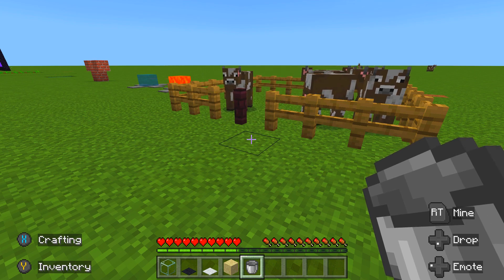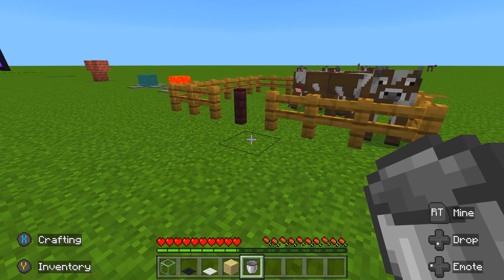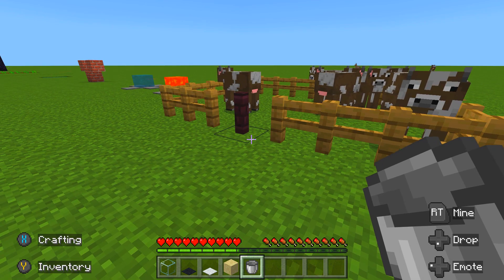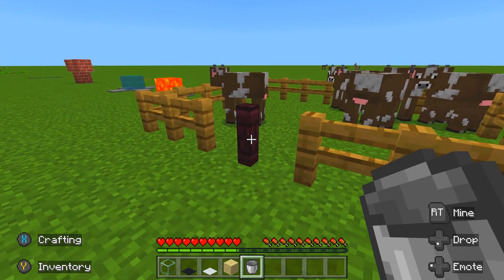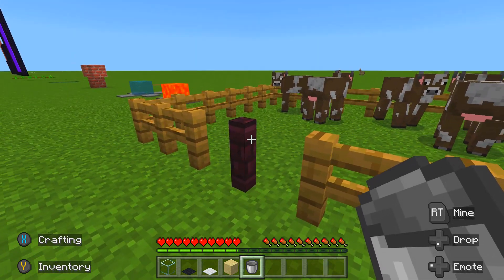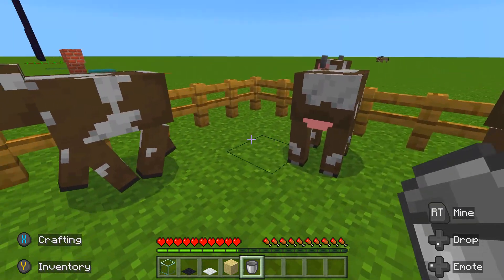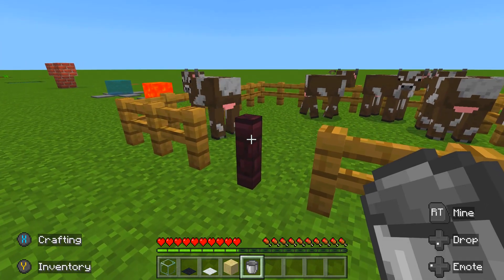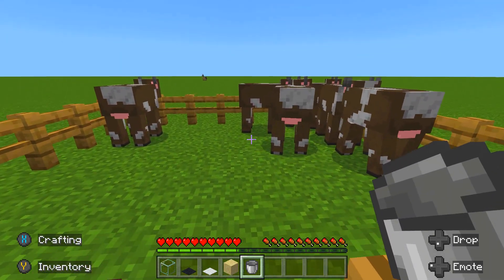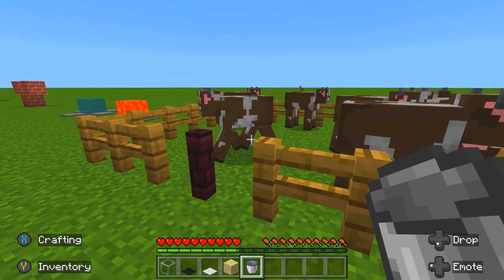Tip eight, and this is so useful for survival islands. Have you ever left your farm gate open and it takes like 20 minutes to get all your animals back in? Well, if you use the nether fence from the Nether portal, the animals can't get out of it, but you can just run in and out. Instead of every time turning around and shutting the gate, you don't have to worry — you can just run in and out, which makes everything so much more efficient.